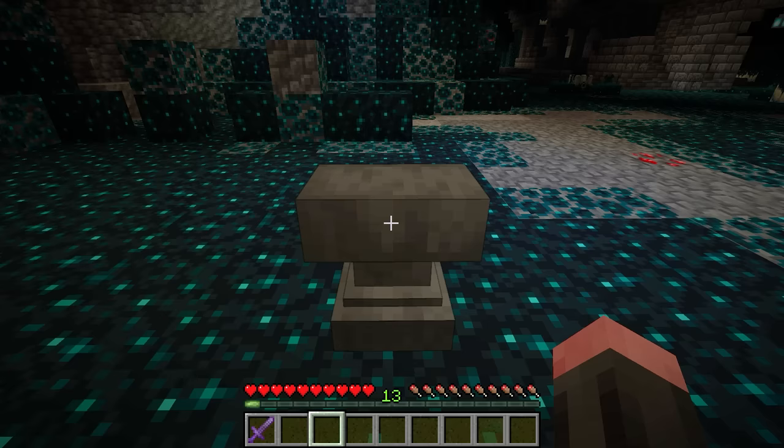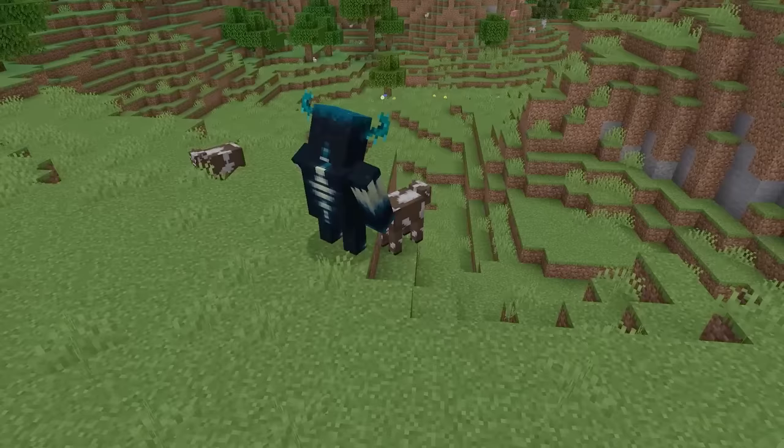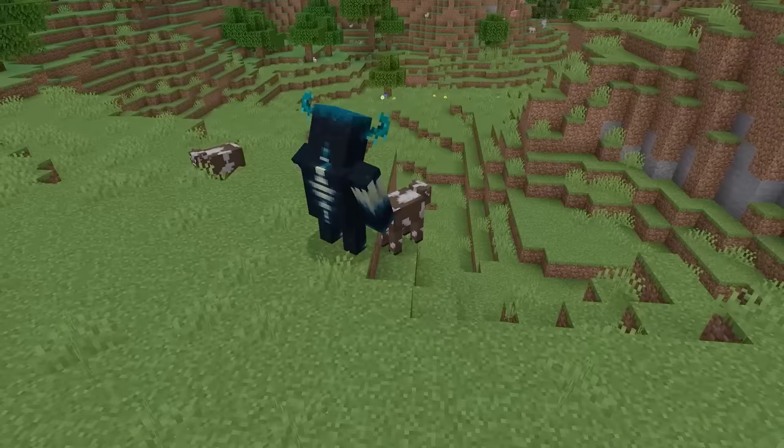The Warden is technically classified as an undead mob, meaning weapons enchanted with Smite do deal more damage to it, and it's immune to poison effects. However, unlike most undead mobs, it doesn't take damage from sunlight — providing the terrifying possibility of the Warden following you all the way to the surface and even back to your base.